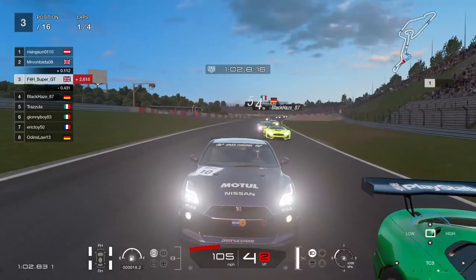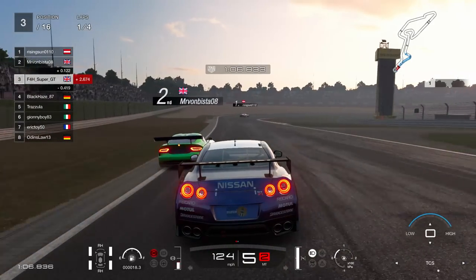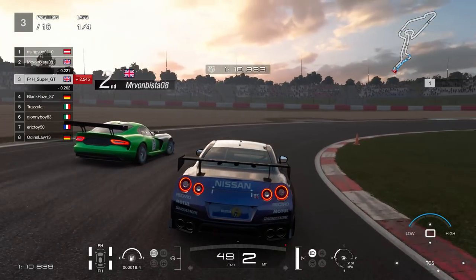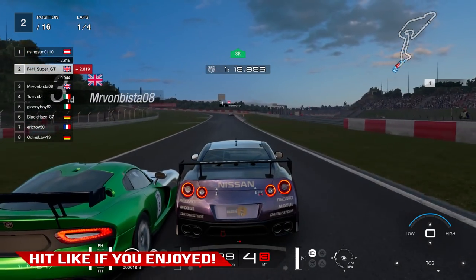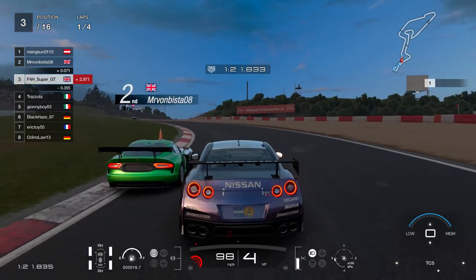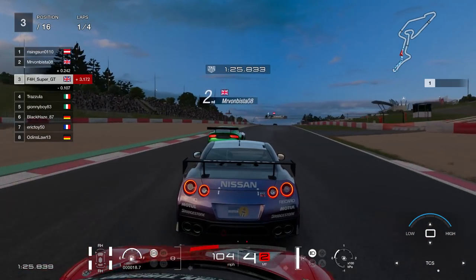We're going to come down the hill and get a good exit compared to the Viper. Is it going to be enough? It looks like we're evenly matched for speed. Getting on the brakes at pretty much the same time, just edging my way in. On the exit I'll just give him a car width so he doesn't have to go onto the gravel, then taking the curb on the entry to the Schumacher S.